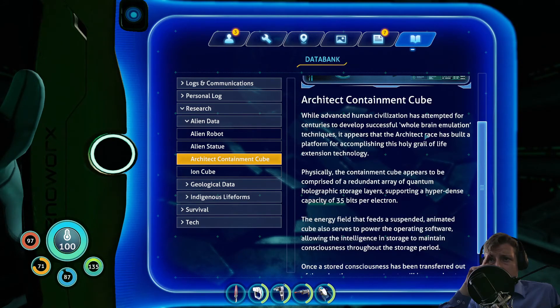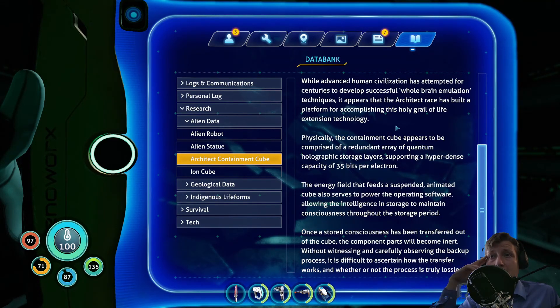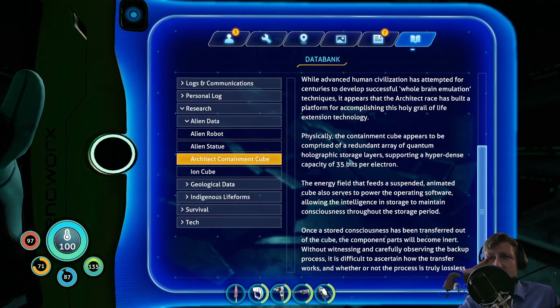Architect containment cube. While advanced human civilization has attempted for centuries to develop successful whole brain emulation techniques, it appears that the Architect race has built a platform for accomplishing the holy grail of life extension technology. Physically, the containment cube appears to be comprised of a redundant array of quantum holographic storage layers supporting a hyperdense capacity of 35 bits per electron.